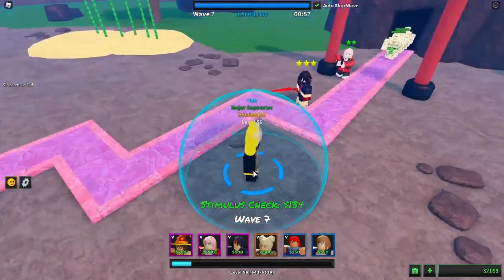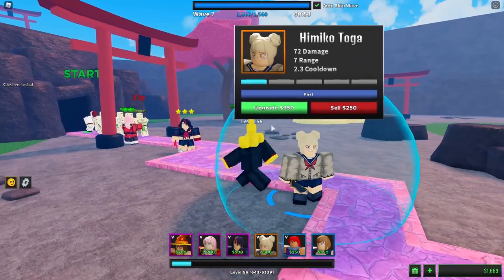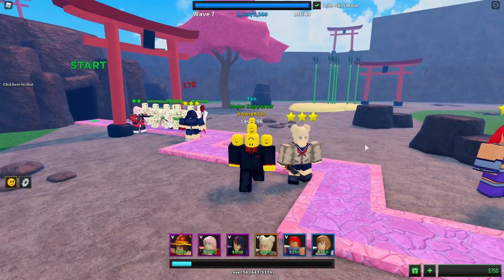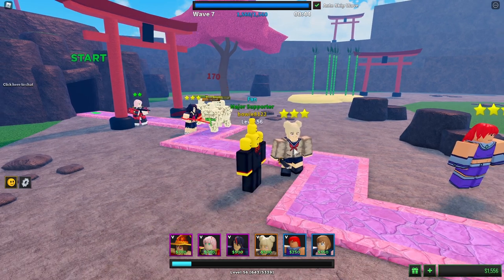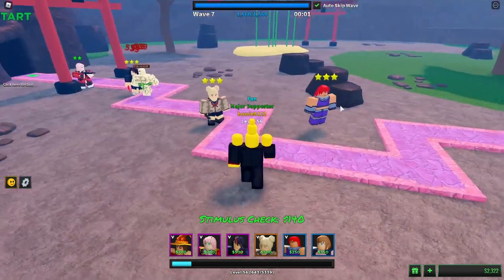Just to be safe, I'm gonna put down a Toga over here. What Toga does is when the enemies have very low HP — I think it's below 25 or below 20 HP — she actually insta-kills them.